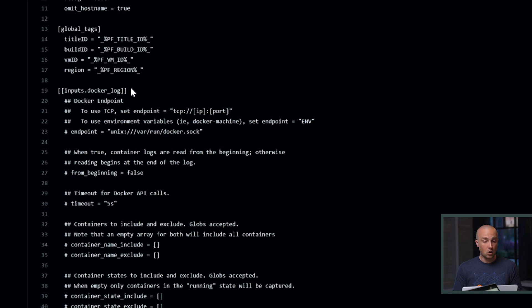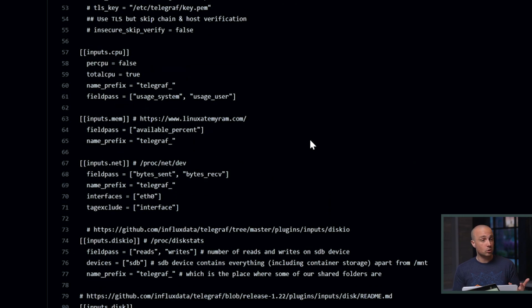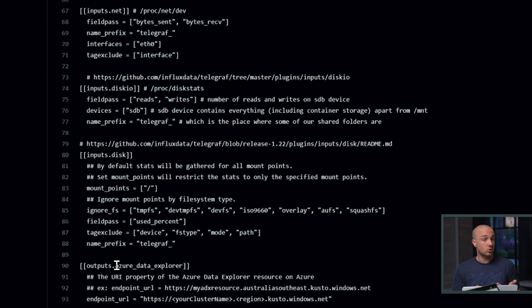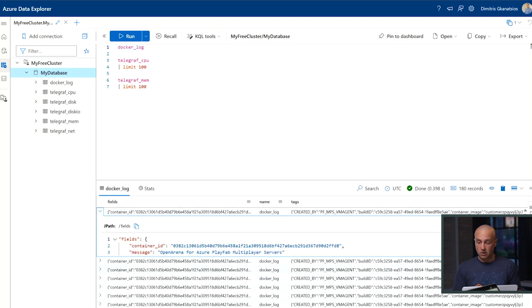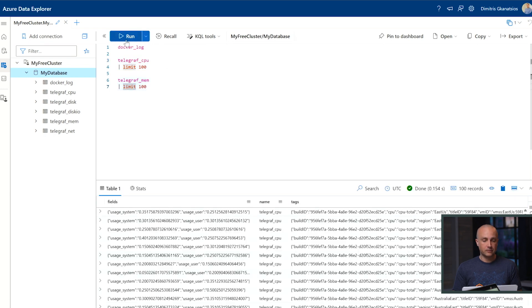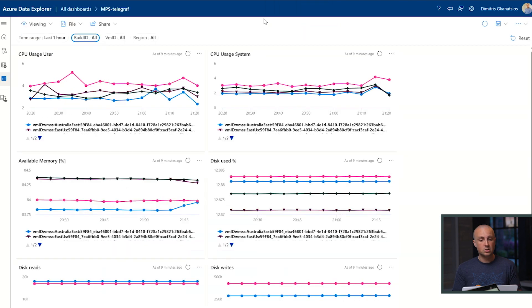Let me show you the Telegraf configuration file. Telegraf is configured to grab logs from the containers — the game servers running on the virtual machine. It is also configured to capture important virtual machine performance metrics like CPU, memory, network, and export all this data to Kusto. Kusto has a developer portal which you can use to query your tables. The Docker log table here contains the logs from our game server — we can see the logged message, the version of the game server, the timestamp, and metrics like CPU and memory.